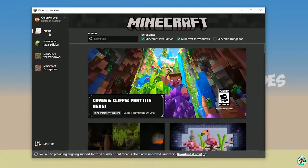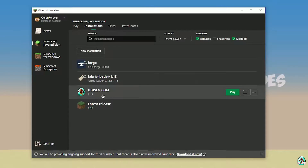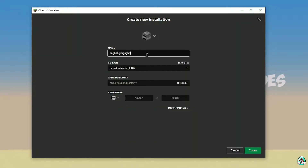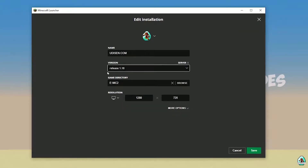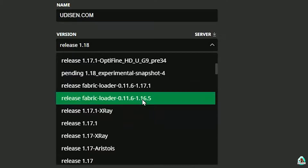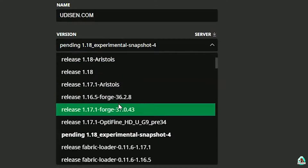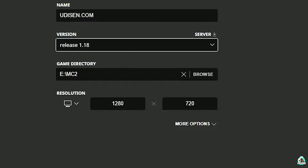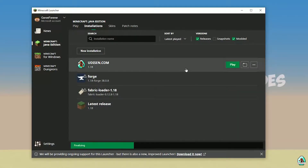Open Minecraft Launcher as usual and go to Minecraft Java Edition Installation. Here, find or create a new installation - tap New and type a name. In the version list, if you are installing for Minecraft 1.18, choose release 1.18. If you are installing for Minecraft 1.18.4, choose release 1.18.4, and so on. After that, press the Save button and press Play on that profile. Wait about 30 seconds.